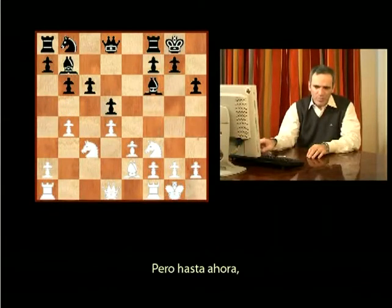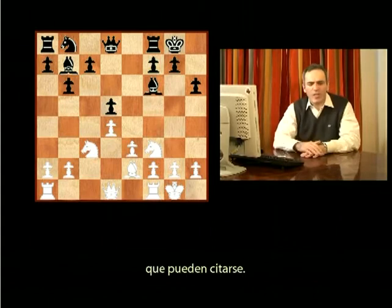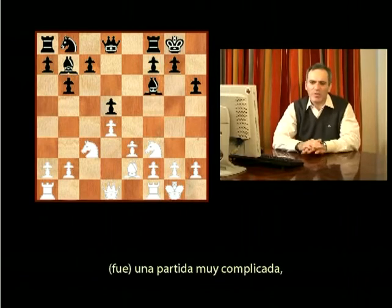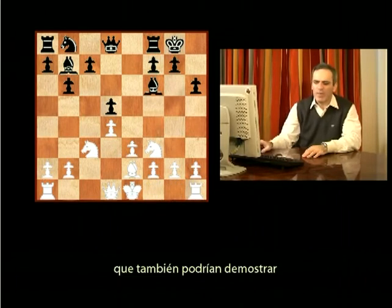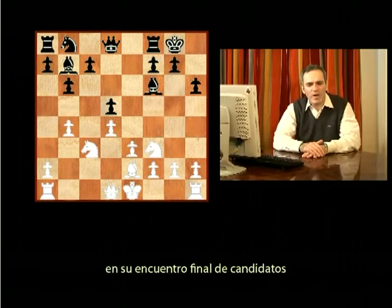But so far, in my view, Black always had sufficient counter chances and there were a number of games that can be quoted. One of them is Topalov-Kramnik from one of the Linares tournaments, when Kramnik won quite nicely. It's a very complicated game, and many games played by Nigel Short could also demonstrate Black's defensive counter-attacking resources — one of the games Nigel won against Timman in their final candidates match in 1993.